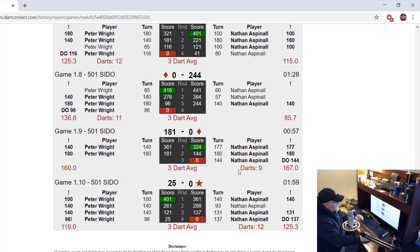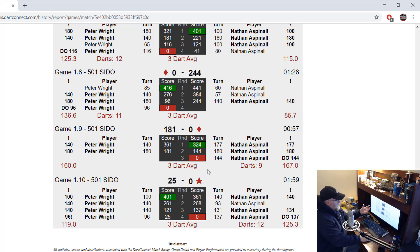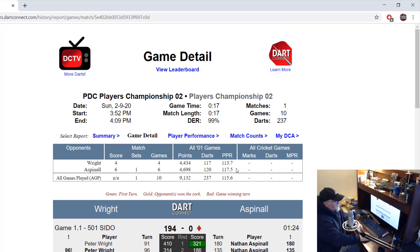You throw a nine-darter, which is by itself amazing and incredible, and then he holds himself together going into the final leg — 140, 93, 131, takes out a 137. You would think with all the adrenaline rushing through you after throwing a nine-darter you'd fall off a little bit, but not Nathan. He held it together through a 12-darter for a 117.5 average.